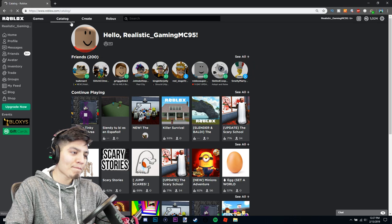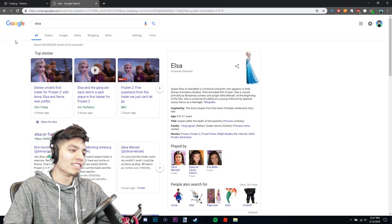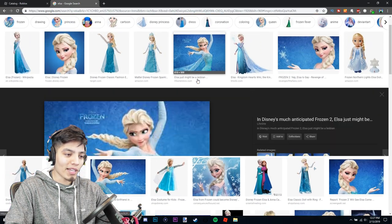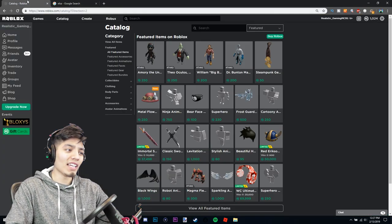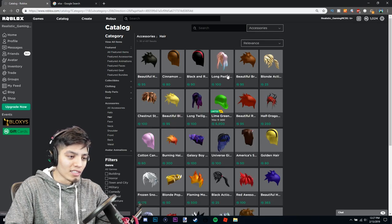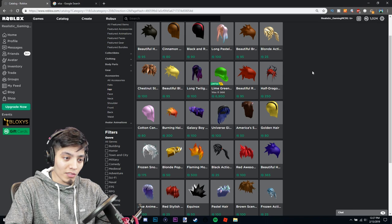Let's head on over to the catalog. Let's look up Elsa real quick so we can get her details perfected. Let's go to images and click a random picture. Okay, so she has blonde braided hair in a ponytail — I don't think that should be very hard to find in Roblox. Let's go to accessories, hair, and see what we have in the store.